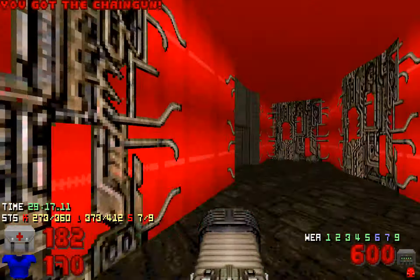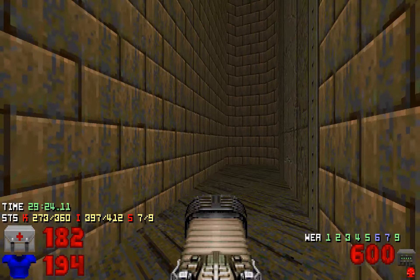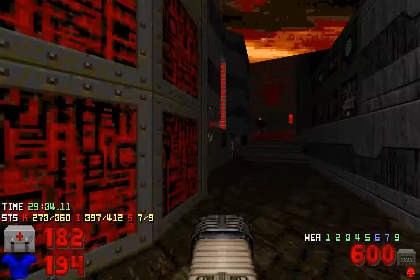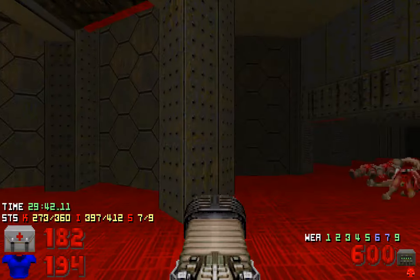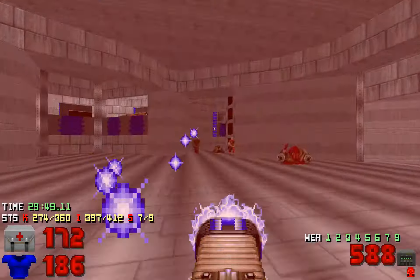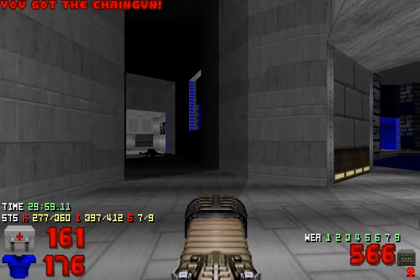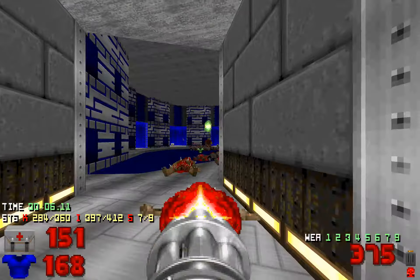If you take this teleporter, you will teleport back up there, but it doesn't really matter. Those are a lot of armor bonuses. We are back here — the next thing is going to the other side to take the blue key. There will be some chaingunners around here, so take care of them. You need to remember there are these chaingunners, otherwise you'll take a lot of damage.